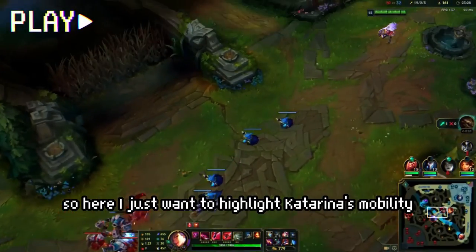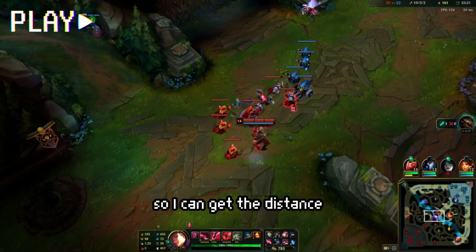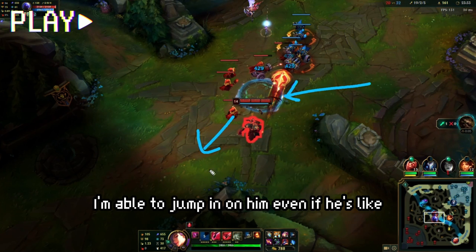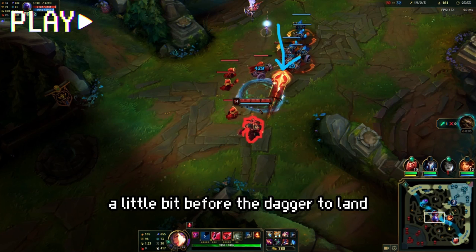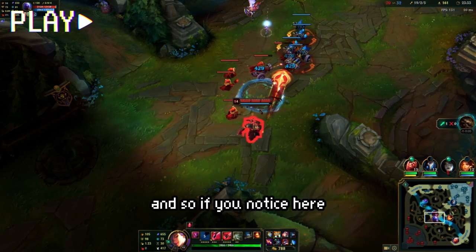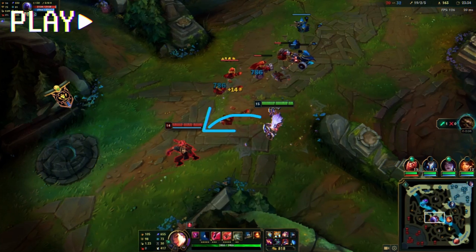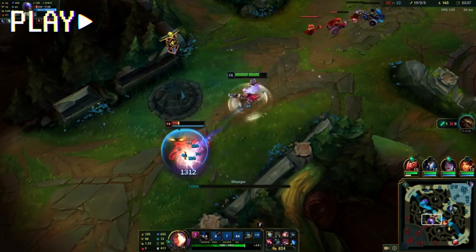Riven is farming mid lane and I know I can kill him, so I use my mobility to jump in, get an ult in, and pick up a free kill. I want to highlight Katarina's mobility here. I Q so the dagger lands close to Riven — if I jump in on that dagger I can reach him even if he's a bit away. It's important to wait a little before the dagger lands so you don't show your hand too quickly. I wait for the dagger to drop first, then instantly pick it up with E so I'm right in front of him, then E-W-ult and finish him off with E.